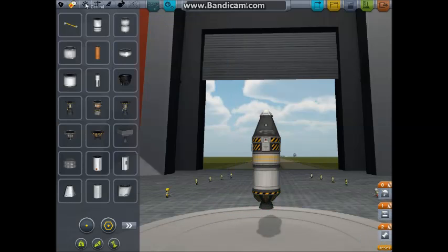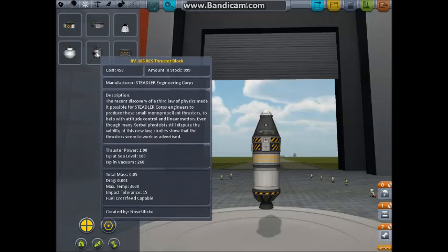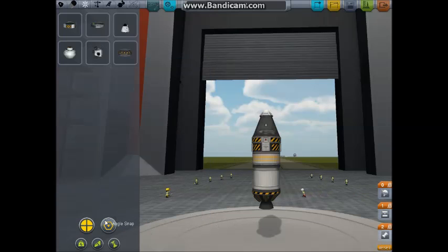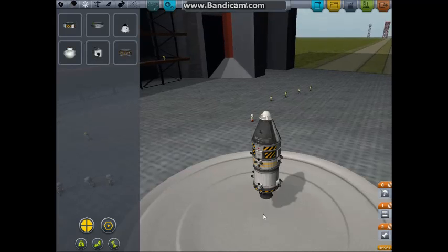This is a suborbital flight episode because I want to get you familiar with the flight controls. We're going to set the symmetry to four and put two sets of thruster blocks on here. The reason for this is it makes maneuvering in space a lot easier, even if we're not on an orbital trajectory.